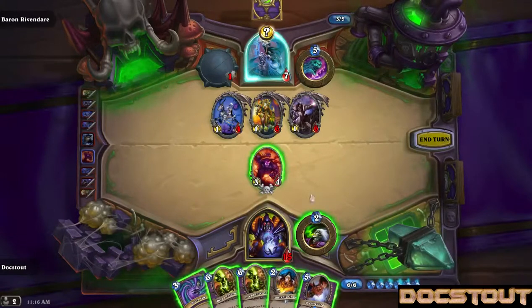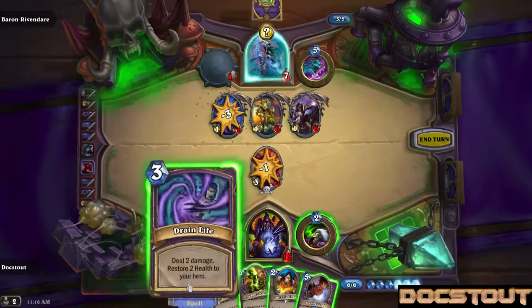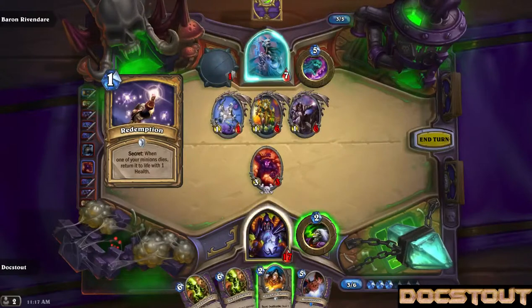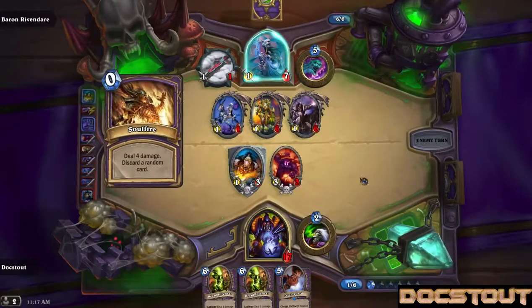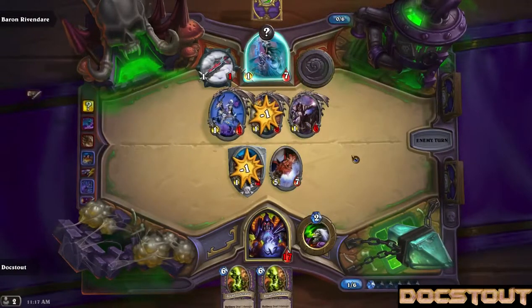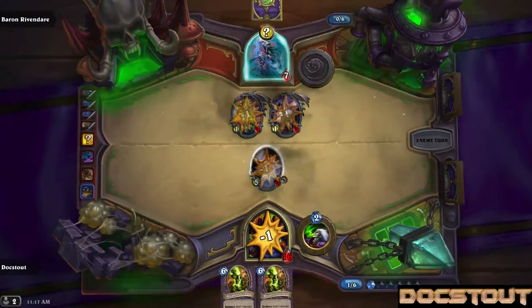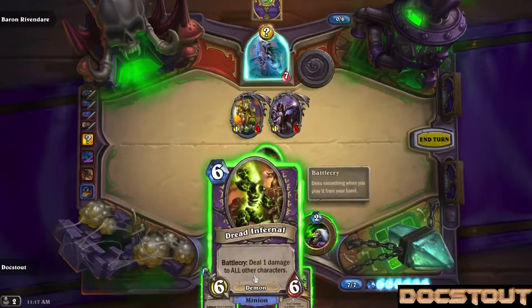I don't want a Doomguard at the moment. Return to life with one health — brutal. Came out without having to discard the two cards. That's pretty sweet. I think it's probably time for the Dread Infernal.